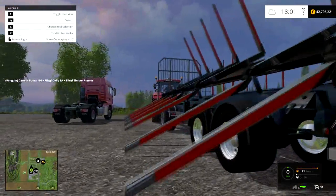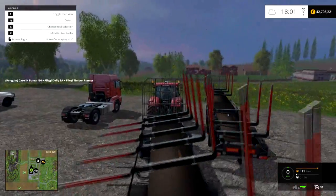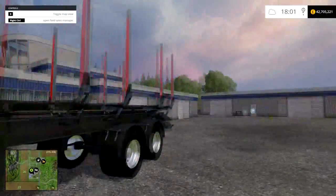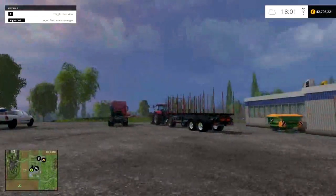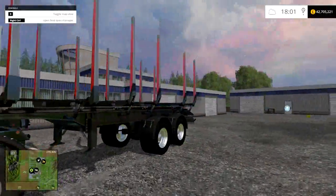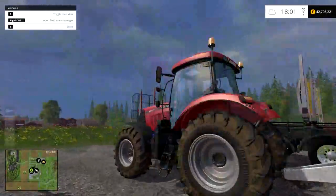Basically when you've got logs loaded and you want to unload them, it tips them off. This is really good for when you're taking them to sell. If there's a sell point and you drive over it, it doesn't sell them — you have to unload them. So instead of having to buy a front loader or try and shake them off, you can just tip them and they'll roll off. Yeah, it's good, I like it.